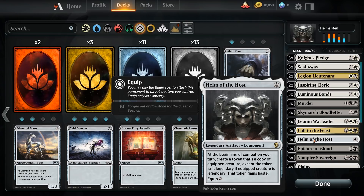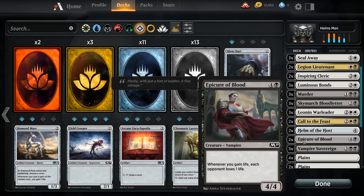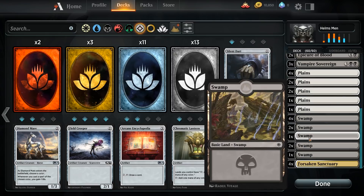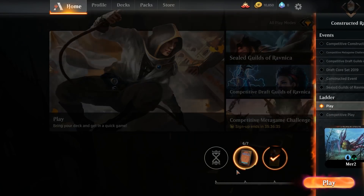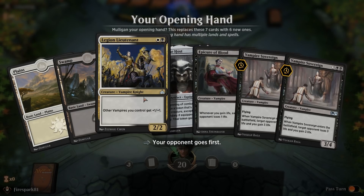We also have two Epicure of Blood, three Vampire Sovereigns, and then just some plains, swamps, and Forsaken Sanctuaries. Let's do a round with this deck and I'll explain how it works and the thought process behind it.